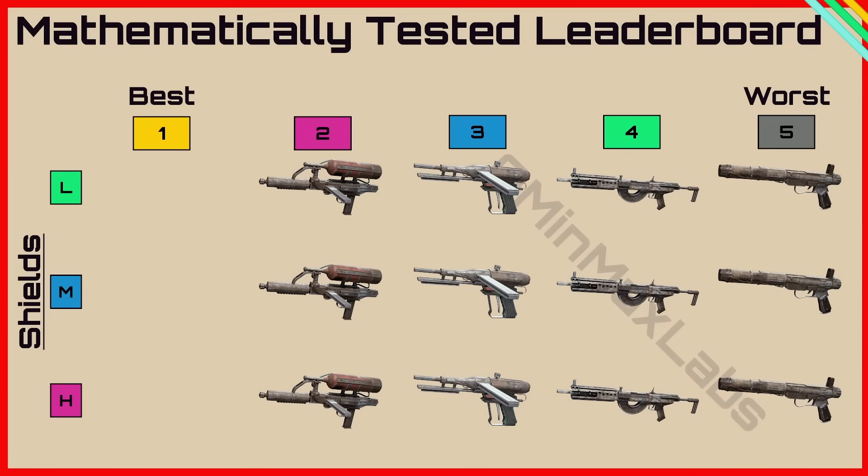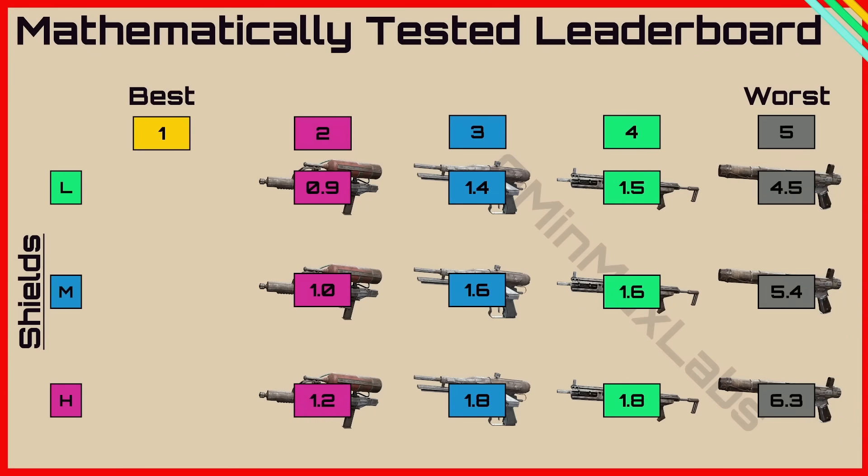Here's the mathematically tested leaderboard. The Kettle still comes out first, followed by the Stitcher, then the Rattler, and finally the Hairpin — no surprises there. In terms of time to kill, the Kettle still beats the Stitcher, and the Stitcher just beats the Rattler, but not by much. Honestly I thought the Stitcher was going to beat the Rattler by quite a lot more — if anything I thought it was going to beat the Kettle — but here we are.